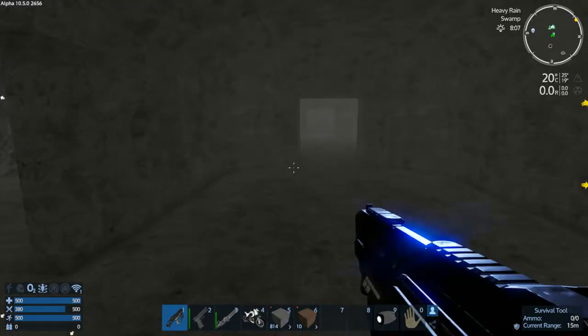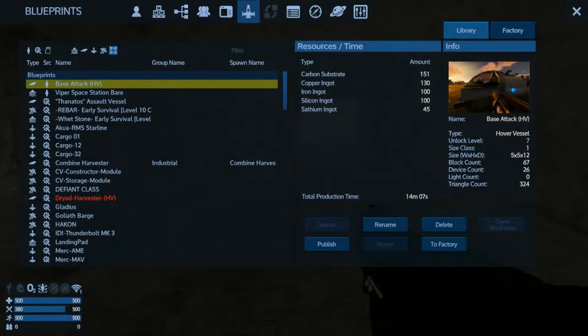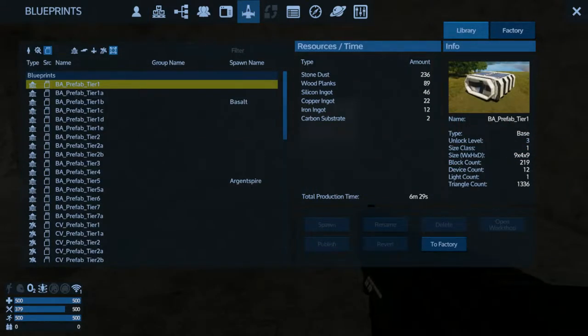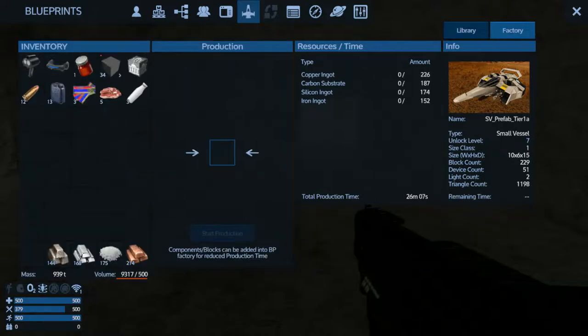I'm going to go ahead and start constructing my shuttle. I'll go to blueprints and build one of the basic ships — I like building this one, it's relatively cheap. You go to the factory and start shoving your materials into the center slot. Looks like I had the wrong number of iron ingots and copper.